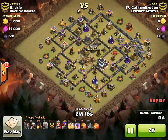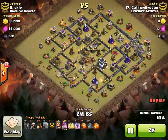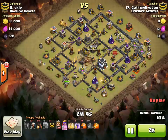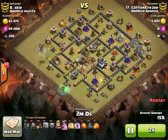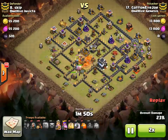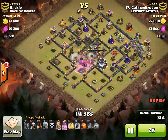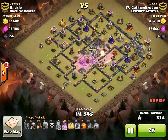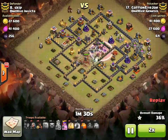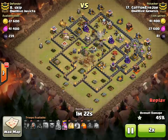Basically what CottonEyeJoe did is he dropped four quakes, three golems, backed up with wizards, wall breakered in after the funnel was created, then dropped some witches out of his CC, his king — all that working its way forward. So witches in the CC — the defensive CC — so just drops a poison, they go down real quick, gets in there, triggers bombs, takes out the queen. It's all single bombs in this base basically. Then comes in with the hogs on the left side, top left, they make their way through the base.